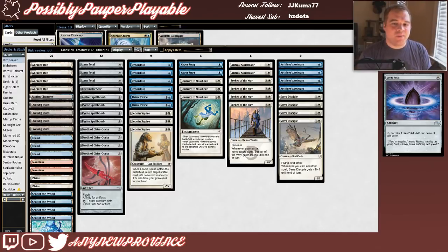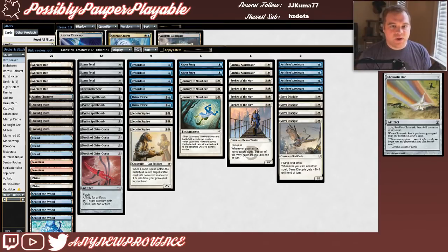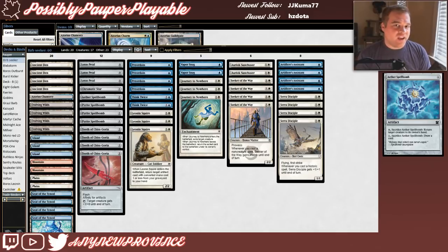Now for our artifacts — some of the coolest spells in the deck. Lotus Petal is a 0-mana artifact you can tap and sacrifice to add 1 mana of any color to your mana pool. We have one copy of Chromatic Star over the 4th Lotus Petal — it costs 1 mana, you can pay 1, tap and sacrifice it to add 1 mana of any color, and when it's put into the graveyard from the battlefield you draw a card. Next is Aether Spellbomb — costs 1 generic mana. You can pay a blue and sacrifice it to return target creature to its owner's hand, or pay 1 generic and sacrifice it to draw a card.